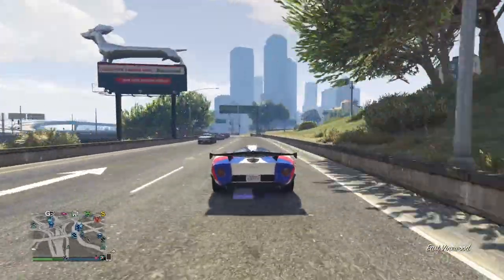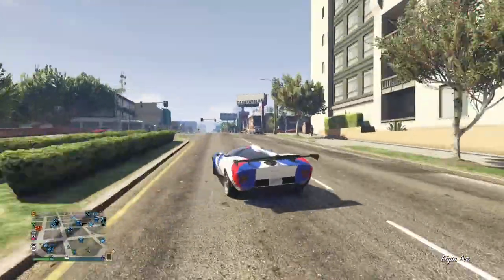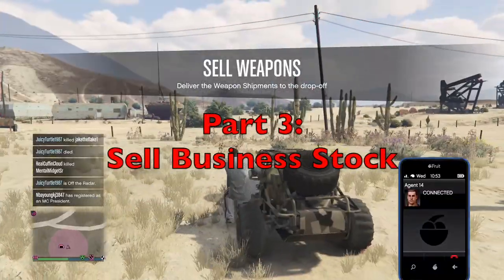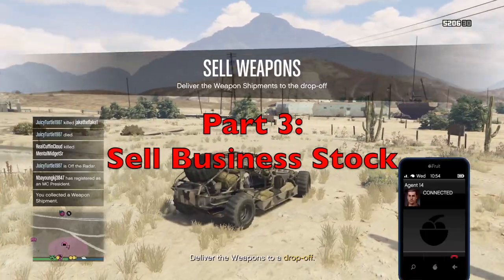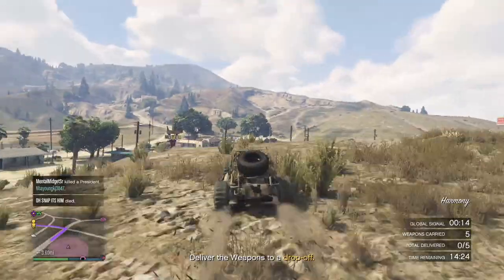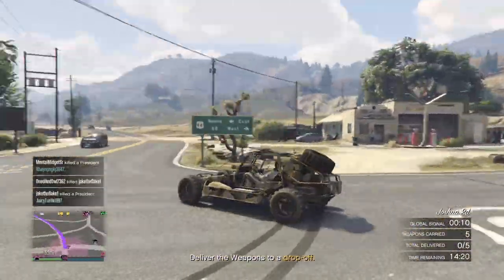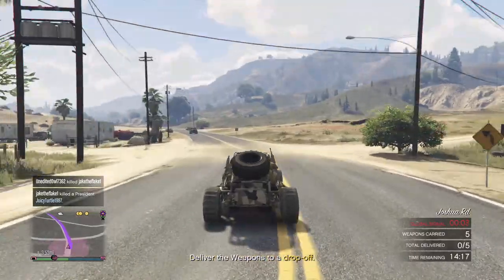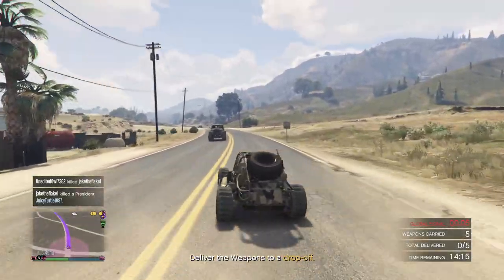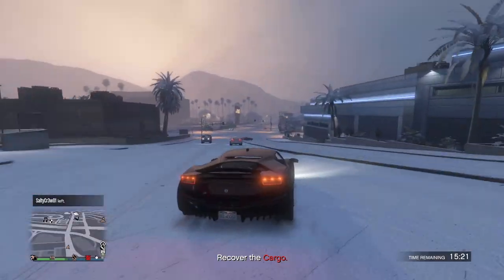Once you've completed the Cayo Perico heist, you should be at about an hour and 15 minutes into the cycle, and now you're ready for the final part of the method. For solo players, this involves selling either your bunker or nightclub stock, and alternating between the two each cycle to give them enough time to restock sufficiently. As a solo player, you need to make sure that you sell your bunker stock whenever it reaches the max amount it can hold for one sell vehicle, which is 1.5 bars of stock, because while it is possible to complete the mission with multiple sell vehicles, it ends up taking way too much time and causes issues with efficiency for this method.